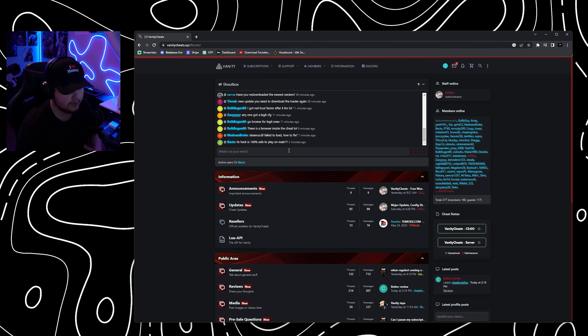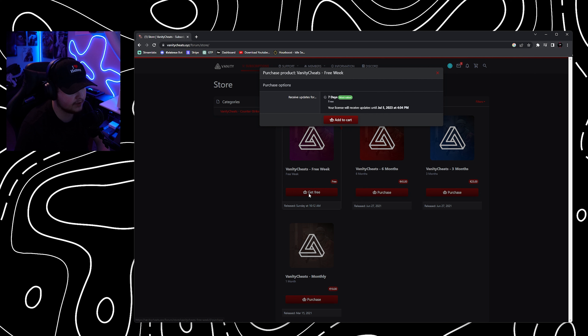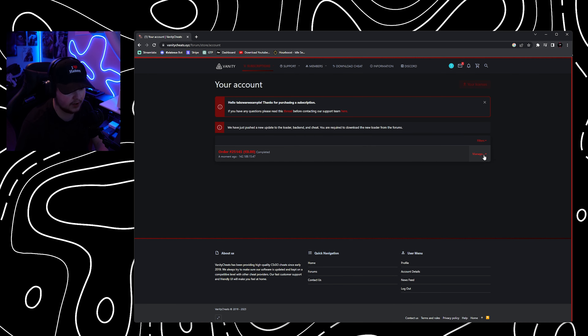My email has now been confirmed and I can refresh the page. Now that the page is refreshed, we can see that CSGO is up to date and ready to go. Go to subscriptions, then go to the free weekend and hit 'Get Free Seven Days' — that is the free time period, receiving updates until July 5th. You will not be charged; this will not auto-bill you after your seven days are complete.